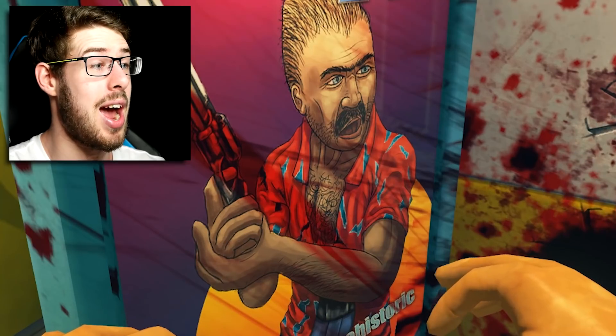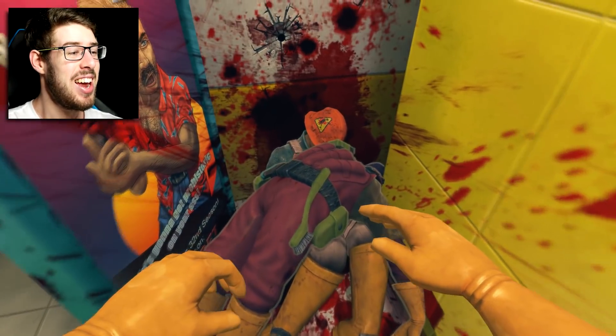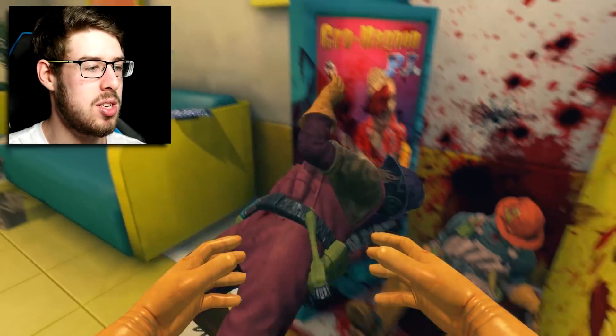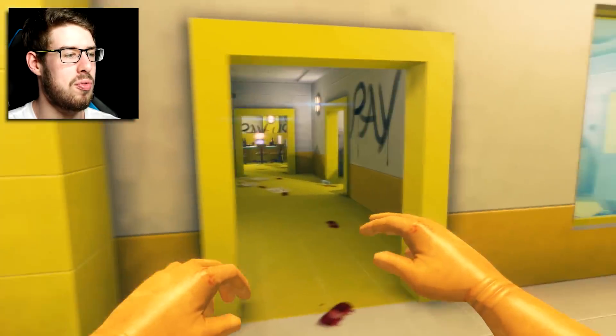There's a really cool moving - yeah, Cro-Magnon. Dude, Cro-Magnon P.I., he is the freaking man. He is so much the man that I'm just going to mask it with blood. Just going to mask the advert with blood. These doors all along here are also locked. So we have got to go back and find a way to get rid of the graffiti.